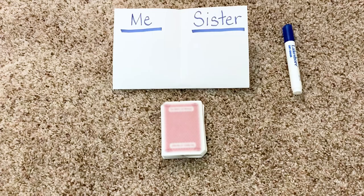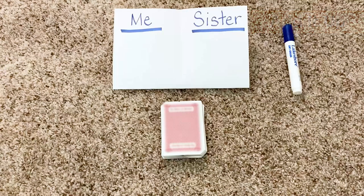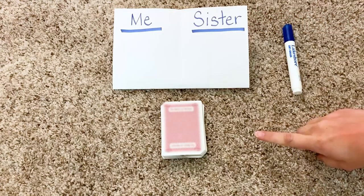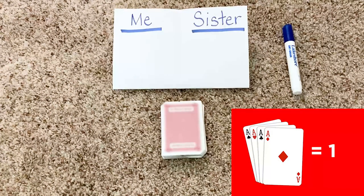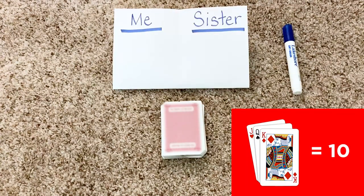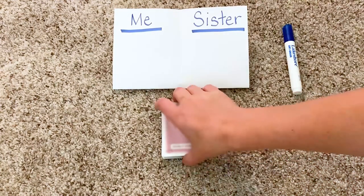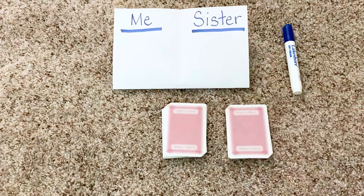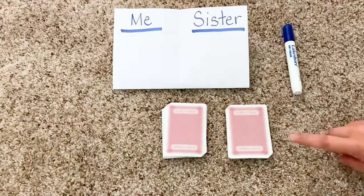Game number one is called Add It Up and it can be played with two to four players. But for this example, there will just be the two of us. You'll need one deck of cards and a pencil, pen, or marker with a sheet of paper to help keep track of score. For this game, aces are worth one and picture cards are worth ten. After you shuffle the cards, cut them into two even piles. If you're playing with three or four people, you'll need the same number of piles as players. One pile is mine and the other pile is for my partner.